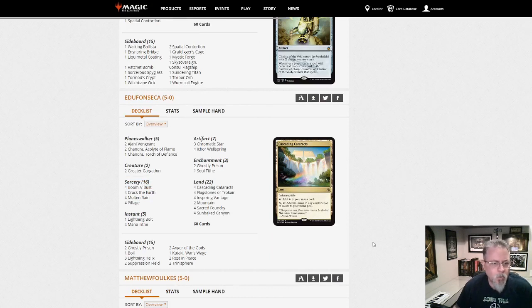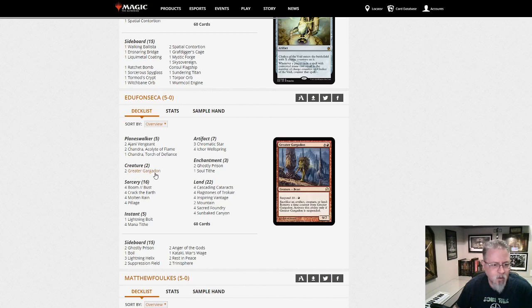Edufonseca with the Greater Gargadon deck — Crack the Earth. This is 'I hate all your lands.' If this guy could run Armageddon he would. Soul Tithe — the full four Mana Tithes, because nobody expects the second one. This is trying to deny your opponent's ability to cast spells while winning with Greater Gargadon and maybe a Planeswalker.